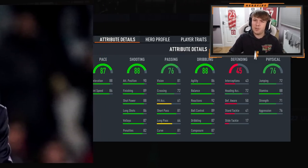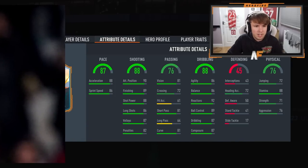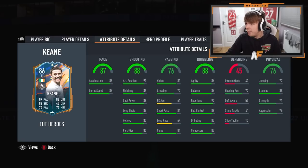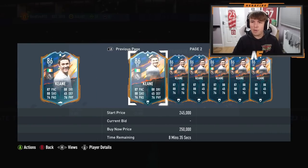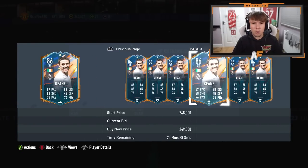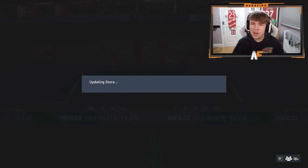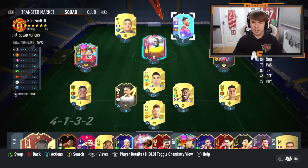87 pace again - it's definitely not the same as last time because the stats are different. Who the hell is this? We're about to find out - oh, Robbie Keane! That's an absolute dub, a very big dub for the road to glory as well. I'm happy with that. He might not fit the team perfectly but we could drop Rashford and bring Robbie Keane in on the left wing. That's decent.